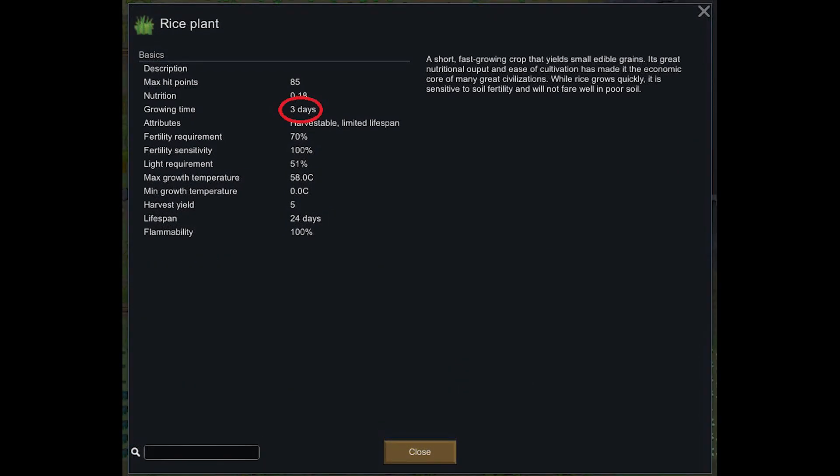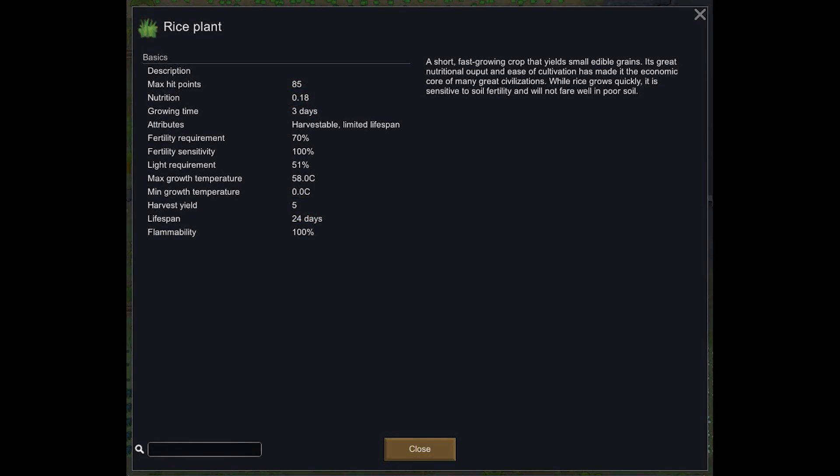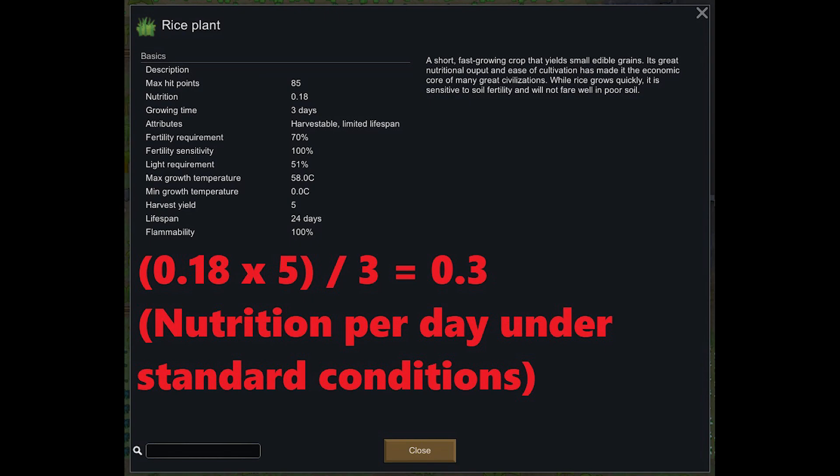Rice: quick to grow but poor yield and requires the most labor. Once food has been stabilized in your colony, only keep a small patch in case you find yourself in a pinch. These grow poorly in low fertile soil and only give 0.3 nutrition per day.